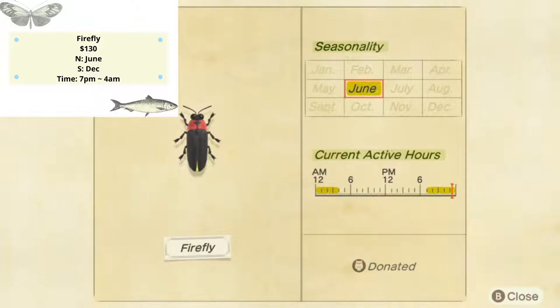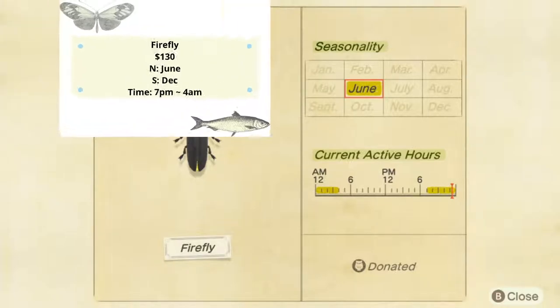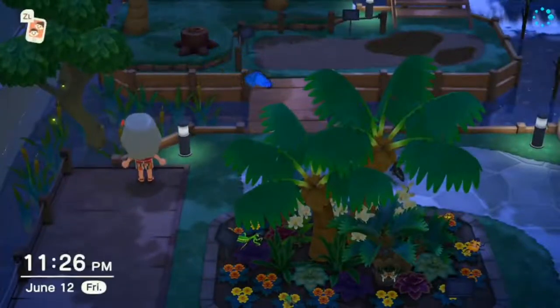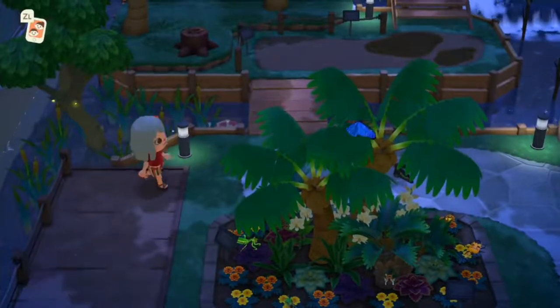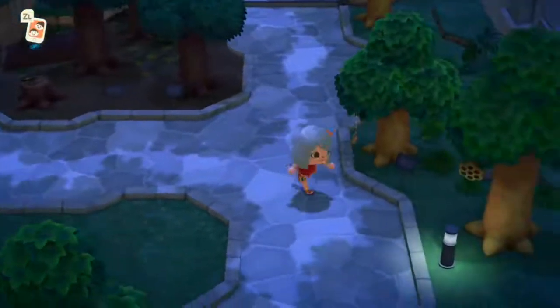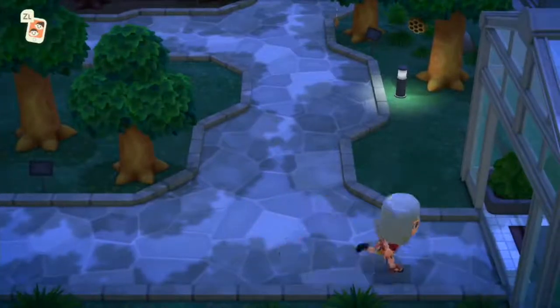The firefly only sells for 300 bells — really really cheap — and it appears after 7 p.m., so the time slot is 7 p.m. to 4 a.m. People, if you want to get all the bugs, pay attention to this one. It's not that rare — it's actually everywhere on my island. So those are all six new bugs in June, and that's what they look like in my beautiful museum. Now let's move to the fish section.